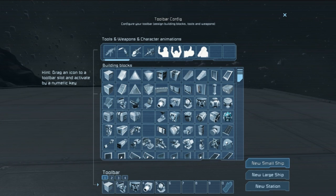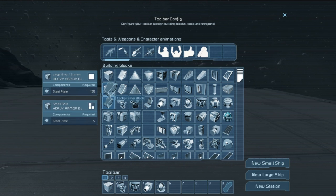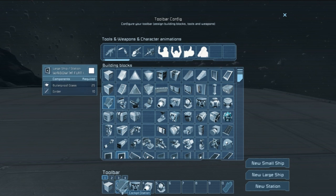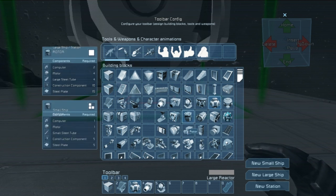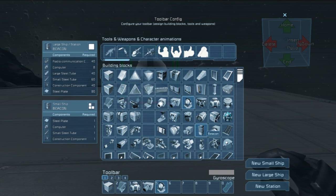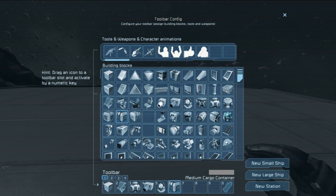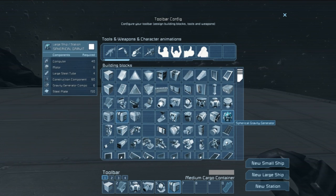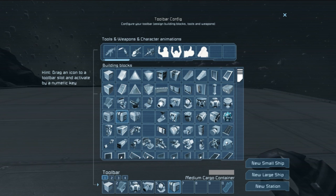Let's go ahead and get our shipbuilding materials. We're going to need light armor blocks, a cockpit, a large reactor, large thrusters, gyros — that was already on there — and we'll go with medium cargo containers. That's probably going to be good for now. I can't wait to play with this thing. I think Dark and I will probably use some stuff in our multiplayer series; he's probably a little bit more creative than I am.